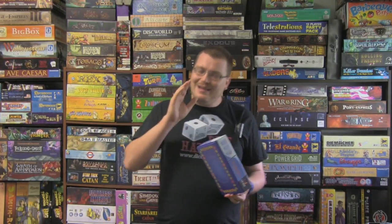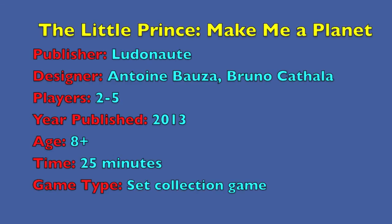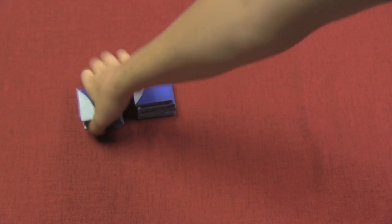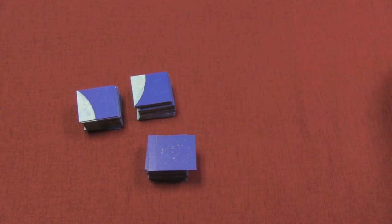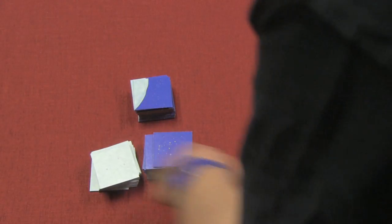The game is a tile laying game, although the tile laying is almost superfluous. Each player is building a planet. There are four stacks of tiles to build the planet. Essentially, the order doesn't really matter — the placement of the stacks doesn't matter at all. It's more of a set collection game, and so the planet is more for visual effect than anything else.